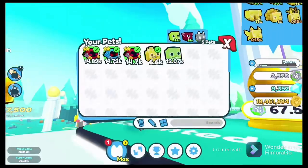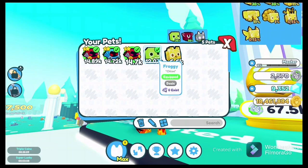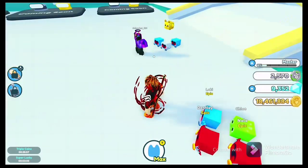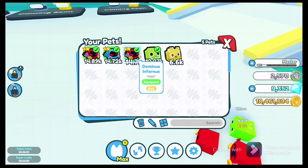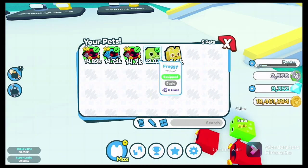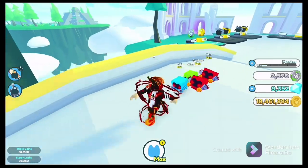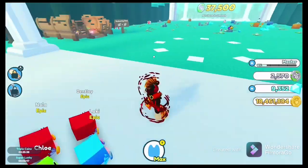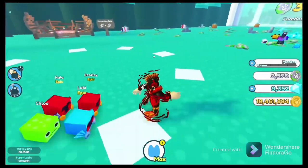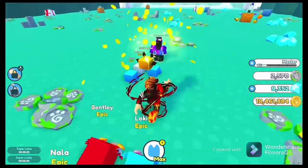The froggy is the most common — 12k, and that's just regular. Zero exists? I'm not the first person to get a froggy? That's insane — am I actually the first person to get a froggy? Zero exists — I might be the first person to get a frog pet!